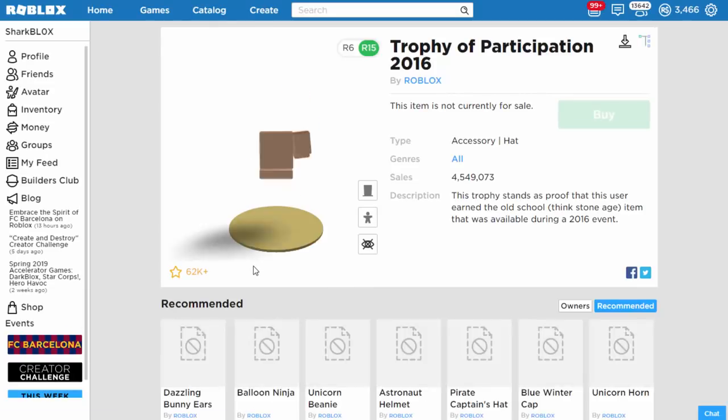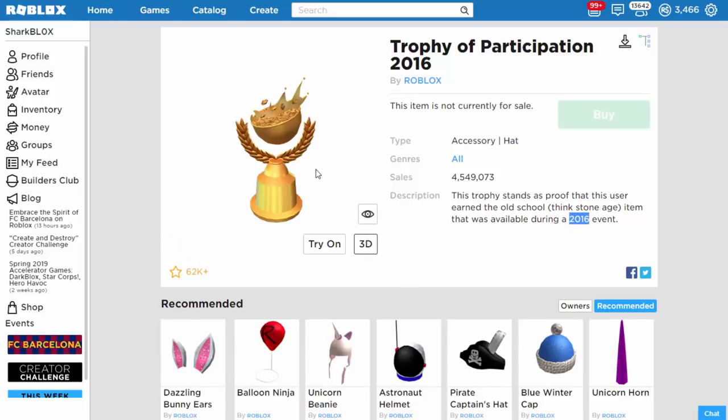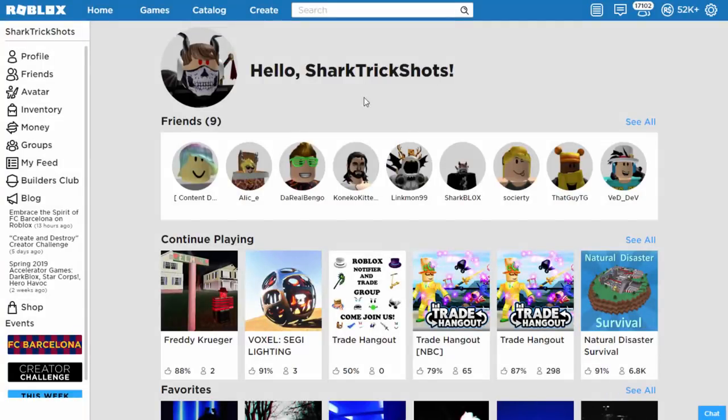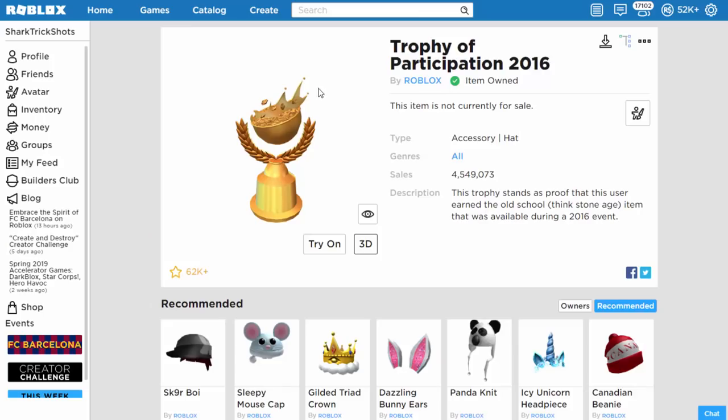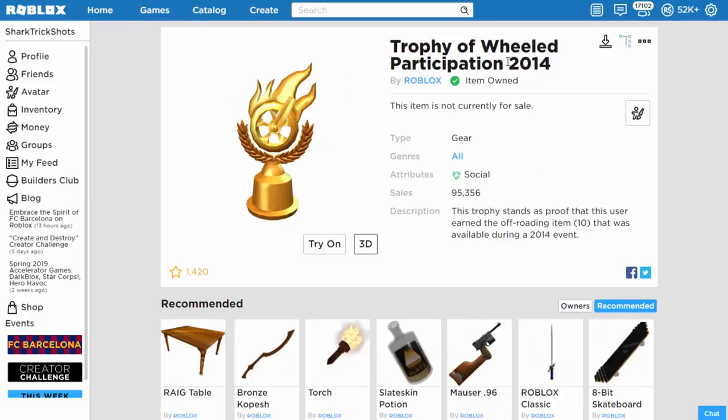I don't even remember this being on sale — it was in 2016. I don't think I was even playing Roblox then. Anyway, let's log into my account. So here we are on my Shark Trick Shots account. We've got the Trophy of Participation 2016 — this was just updated today. There's another Trophy of Participation 2016, and then another one: Trophy of Wild Participation 2014. That's six years old — some Hot Wheels thing, I think.